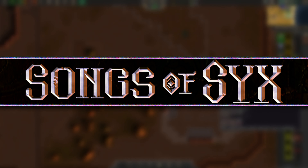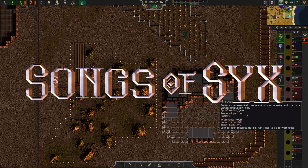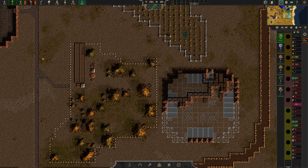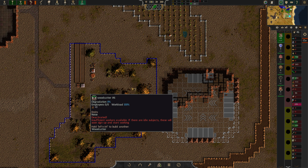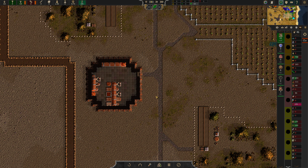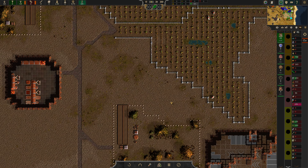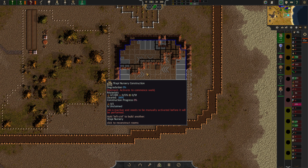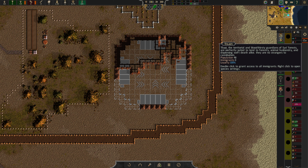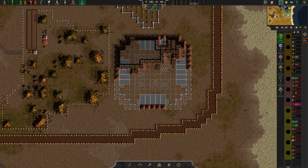Hello and welcome to episode number 10 of this Let's Play Songs of Six here at Hannibal Noir's YouTube channel. We have an interesting thing we would like to do, and that is to build a tilapia nursery, so we might not have to rely on immigrants to get our numbers up.